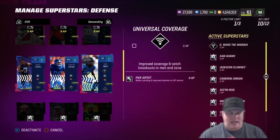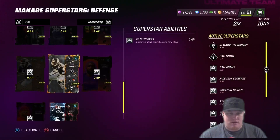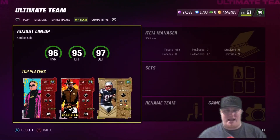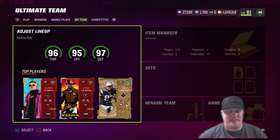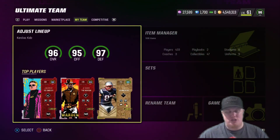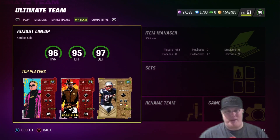Turning on X-factors and abilities for all the college guys, Jabril Peppers, and Deion — we're good. We're at the three X-factor limit and the 12 AP limit. Backing out to look at the overall: we were a 95 overall squad with a 95 offense and 96 defense. Now we're 96 overall with a 95 offense and a 97 defense. We need to keep making offensive upgrades — there are still a ton of players out there, so look forward to another upgrade video before game 13.